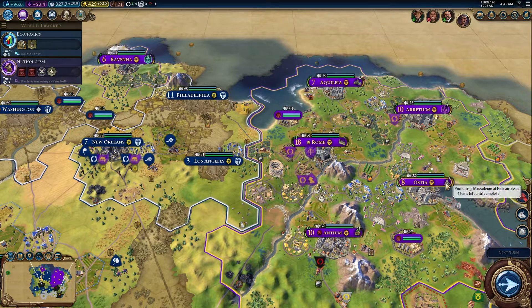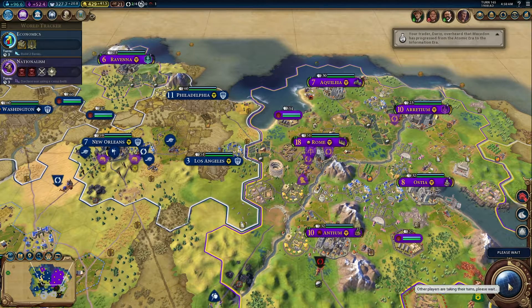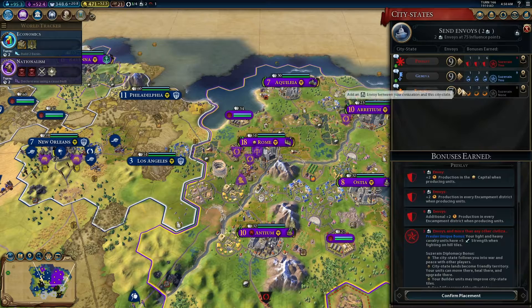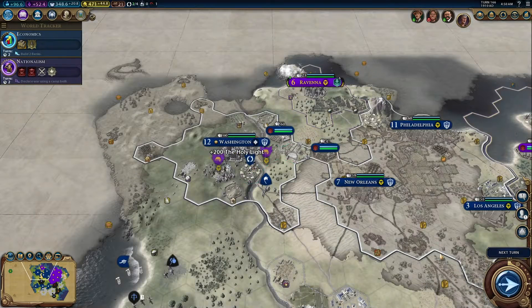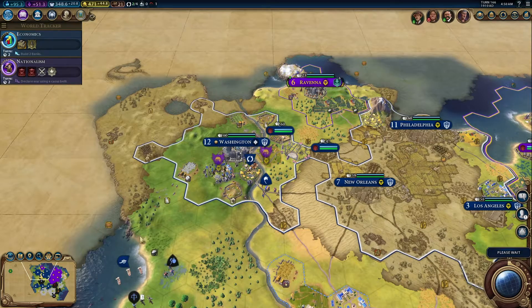Let's just let this wonder finish in four turns before I end the video. I know it's gone on pretty long as it is, but hopefully it won't be too much longer. We are now suzerain of all three city-states we've met, which is nice. You guys are gonna spread the good word next turn. Alexander denounced me again — that's probably fine.